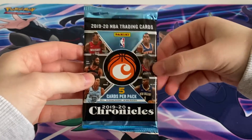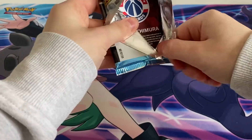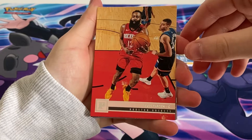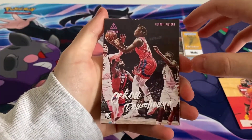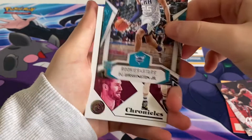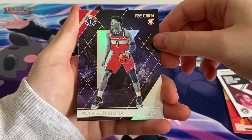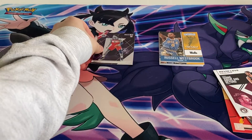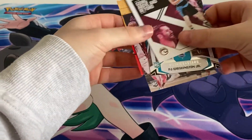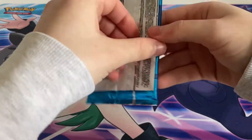Now we're gonna move on to Chronicles — this is a pretty skinny pack but hopefully we get a pull. We got James Harden, a nice Chronicles card. We got PG Washington Junior, almost through the whole stack. We got Kevin Love, and a rookie — rookie cards can be quite good. We'll put the rookie cards to the side. Premium Stock — I don't know what these are, I've never seen them online either, so I have no clue what you can get out of them.